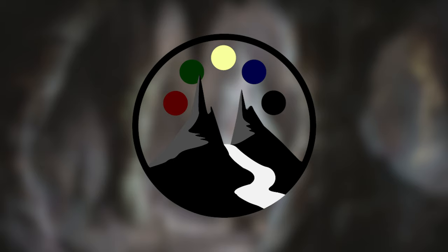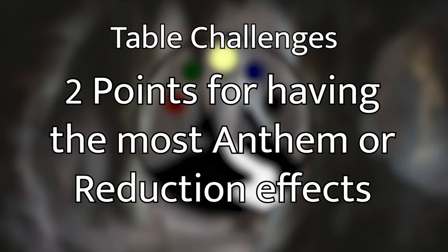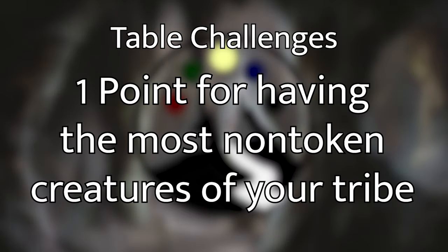Let's go to some of those table challenges. In all of these videos, you get three points for winning the game. In this one, we've got two points for each of the personal challenges. The first table-wide challenge for two points is if you have the most anthems or reduction effects throughout the entire game. Another one for two points is if you have the most anthems and reduction effects out at the same time, but you cannot win both. So that means two players that play the most anthem or reduction effects, even if they get wiped off the board, will end up getting these two points. The final challenge is you get one point if you have the most non-token creatures of your tribe out at the same time at any point of the game.